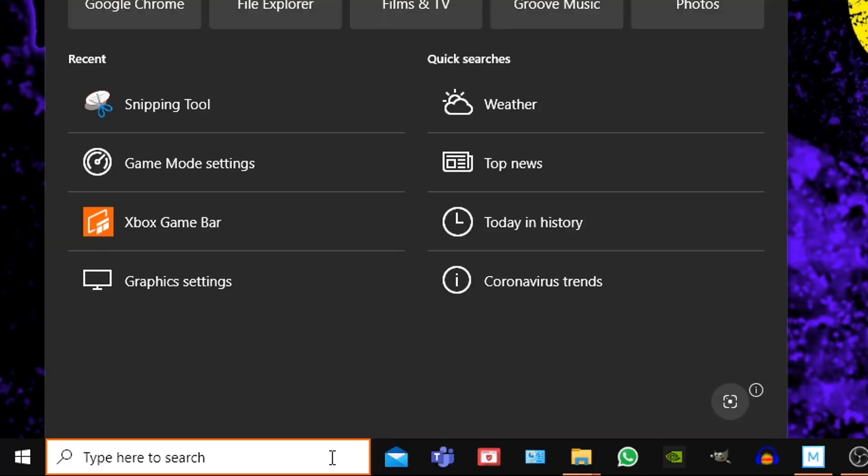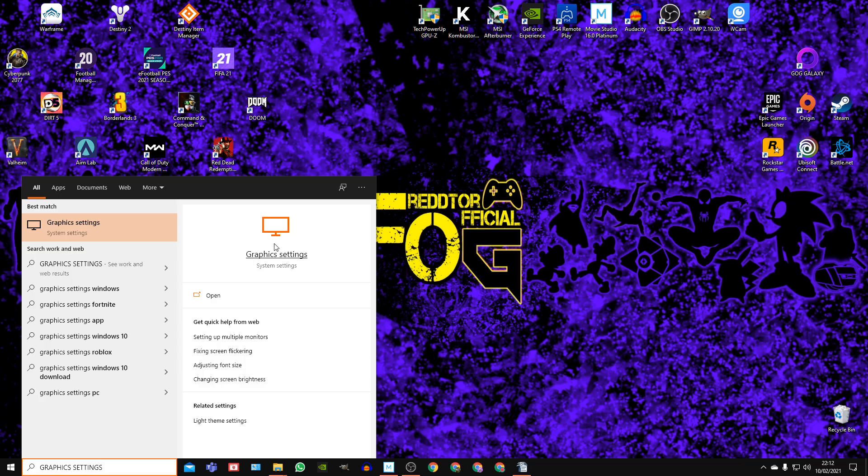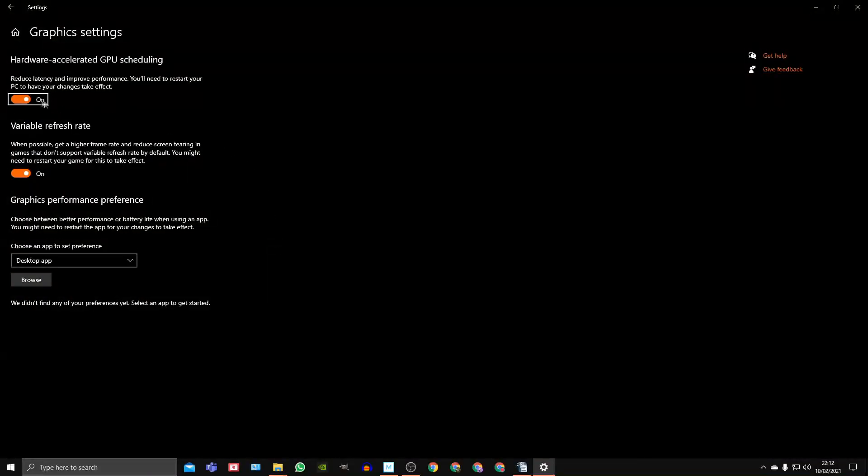Step 5. In the Windows search bar, type in GPU and ensure that your Hardware Accelerated GPU Scheduling is set to on. If it was set to off and you've turned it on, you will most definitely need to restart your PC.